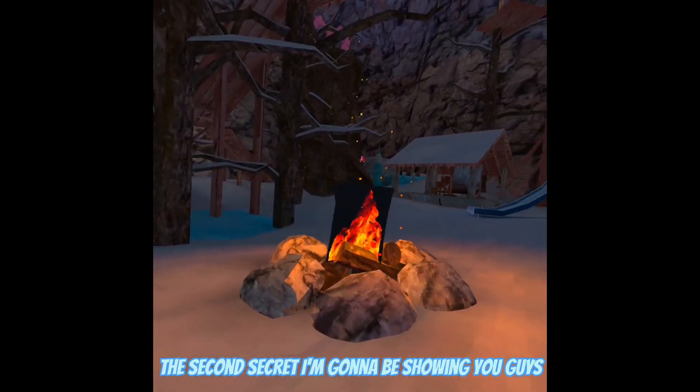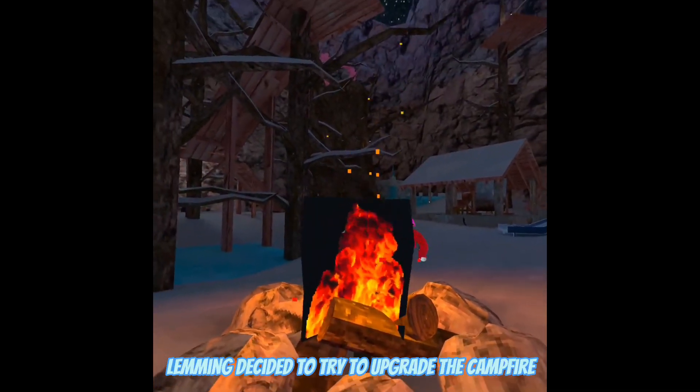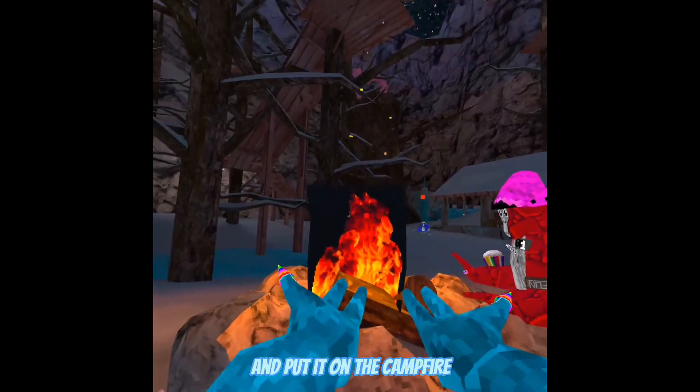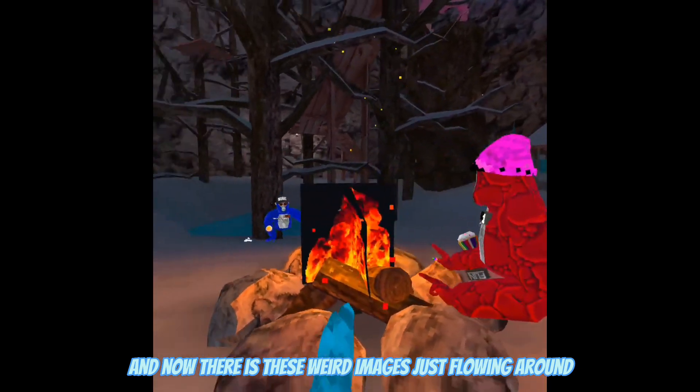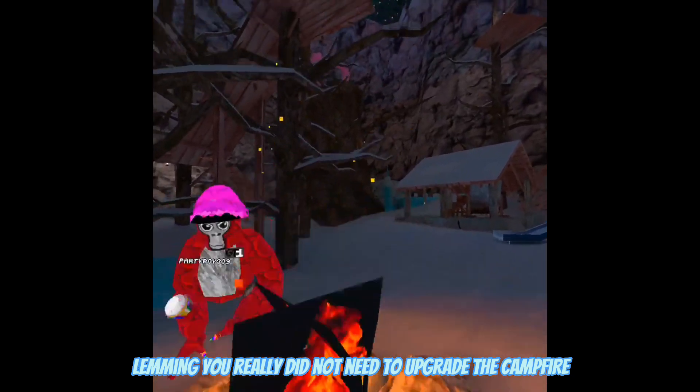The second secret I'm going to be showing you is a campfire. Lemming decided to try to upgrade the campfire, but in reality he just took somebody's stock image and put it on the campfire, and now there are these weird images just flowing around. Lemming, you really did not need to upgrade the campfire — it's good already.